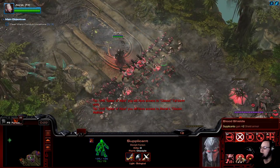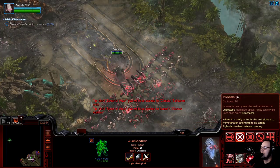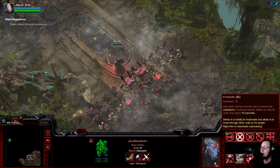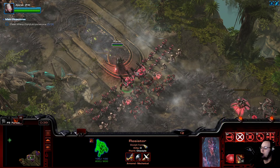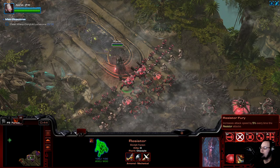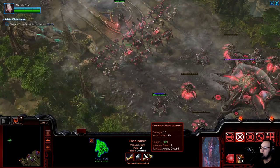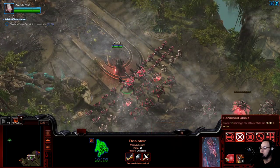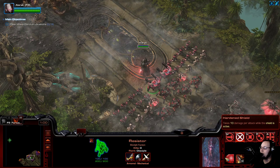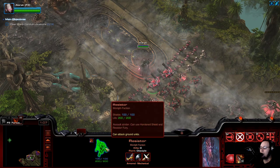It looks like these are just Supplicants from co-op. These restore 100 shields with an autocast. Increases Adjudicator's movement speed, so this is charge. And then we have some Immortals. The Resistor increases attack speed by 5% every time the Resistor attacks. So it doesn't do much damage, but it gets faster as it continues to attack, and then it takes 10 damage per attack while the shield is active. This is a very good unit - and it hits air. Oh, this is amazing.